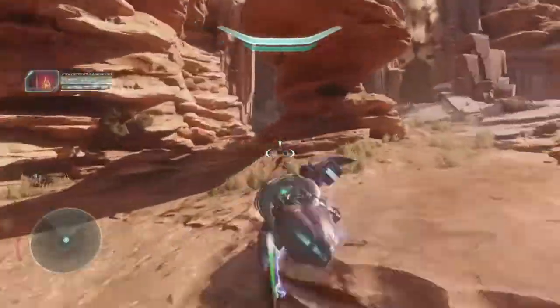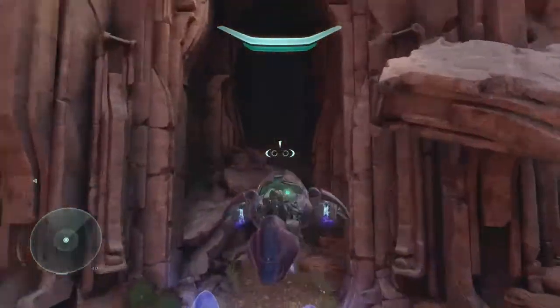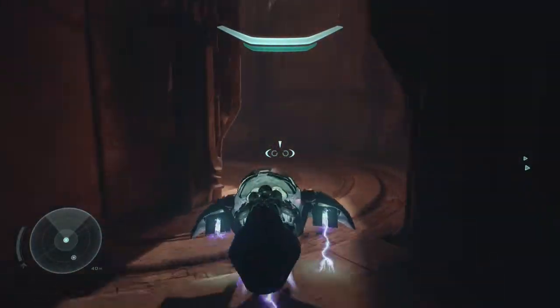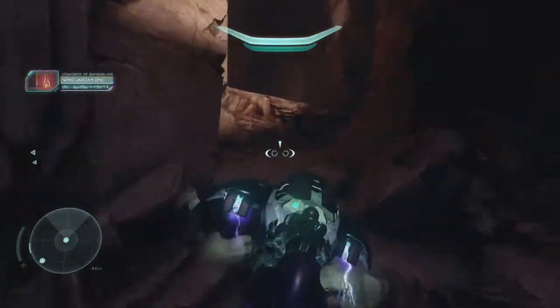Maneuver around the grunts in geometry and boost up this ramp. Hold right bumper to lift your nose, or left bumper if you're like me using the recon controls. Once you land over the shield, raise your nose again and boost for this left corner to get your ghost up here. Same thing here.